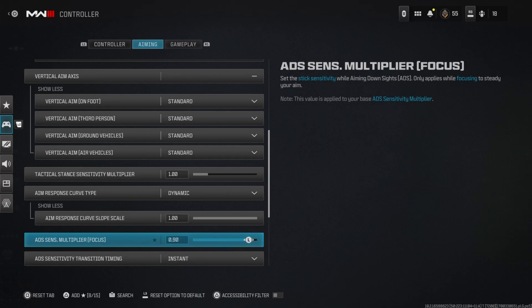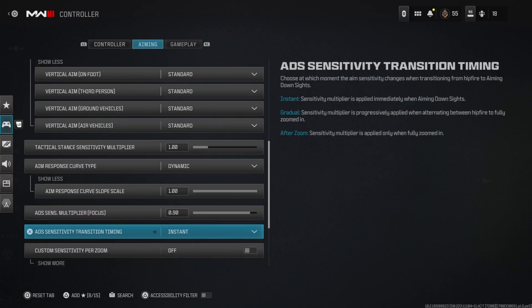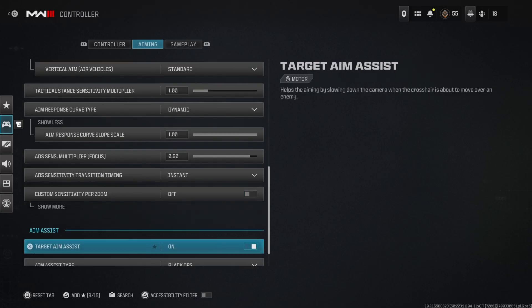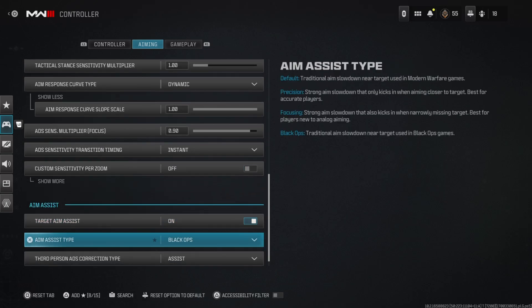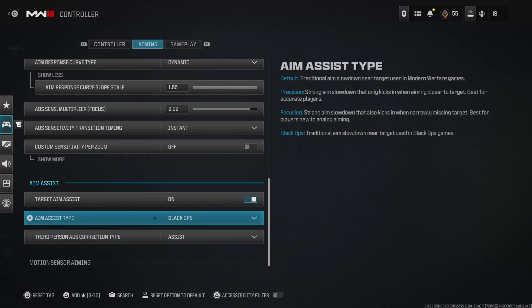My multiplier focus is at 0.9, which only matters if you're using a sniper. Target aim assist is on. Aim assist type is Black Ops — Black Ops aim assist is probably the strongest option. I'd recommend Black Ops, though you can run default. Black Ops definitely gives you a stronger aim assist feel.